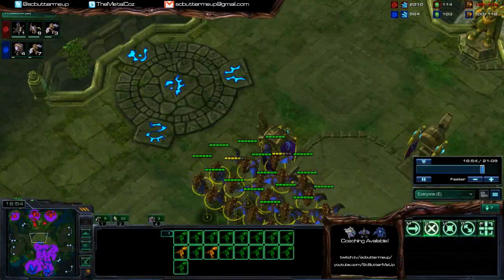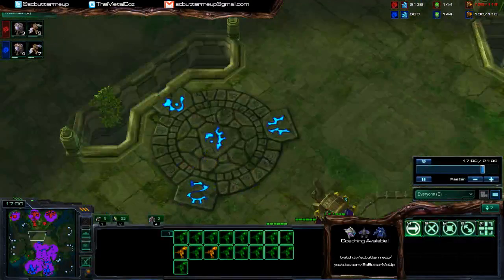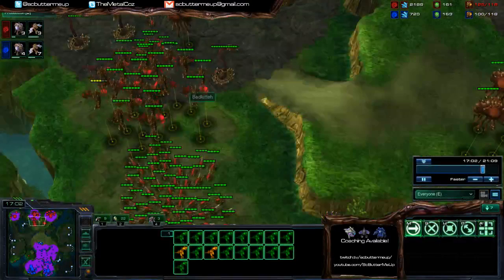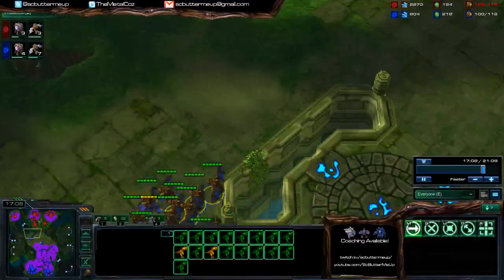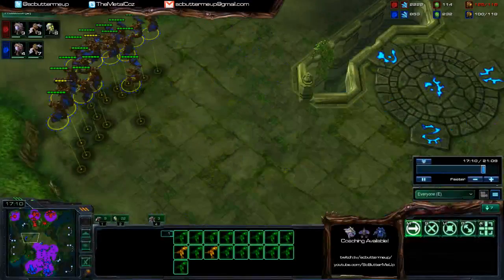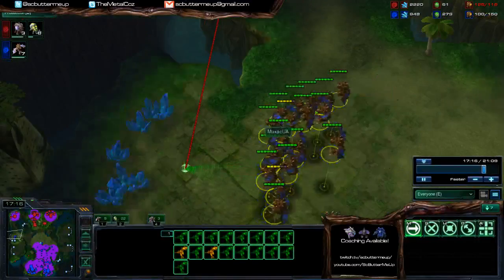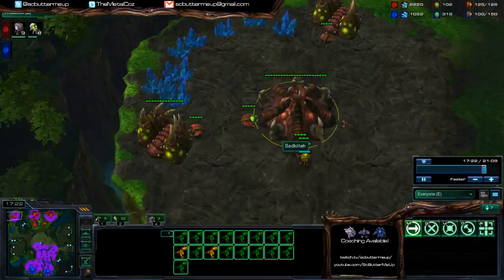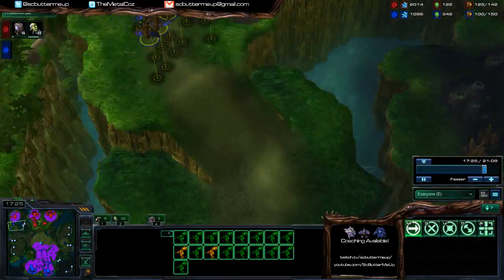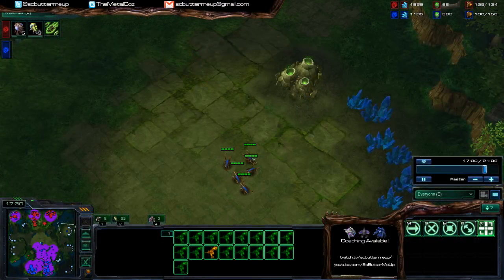So again, he's got a huge air advantage on you. He's got about the same amount of mutalisks, but he has got plus one. Also, he's very active with them. You could be using your mutalisks to strengthen your ground advantage. He literally has not made a single ling since he's got mutalisks.